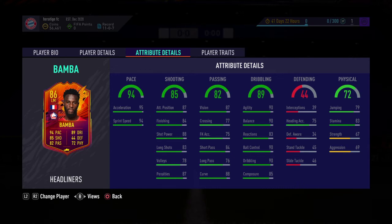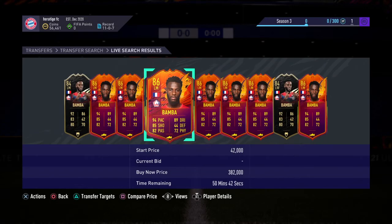He has 95 acceleration which is pretty impressive, 90 agility and 90 balance, so he's got very good dribbling stats. His passing stats are fairly decent — 76 long passing and 84 short passing isn't the worst. However, 77 crossing means he can't cross to save his life, but overall I think it's a very good card.